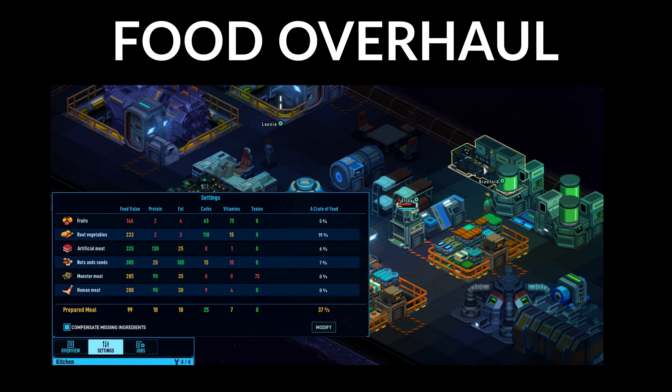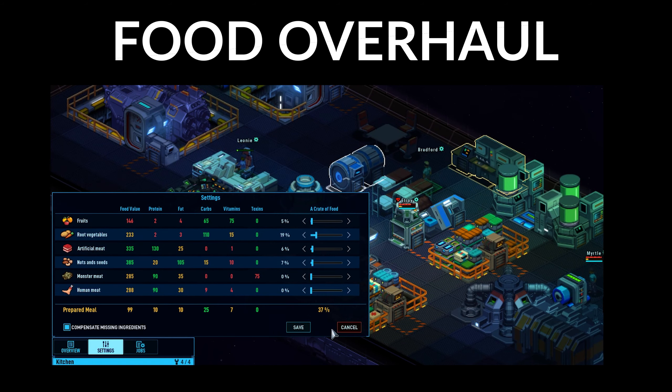Food has received quite the overhaul. Crew members now need a balanced diet based on protein, fat, and carbohydrates, and you get to set the composition of their prepared meals in the kitchen facility. Also, algae growers, which run off power and biomatter, provide a low-grade food source that keep your crew from croaking.